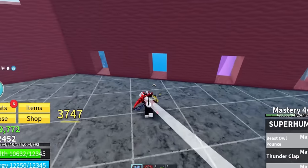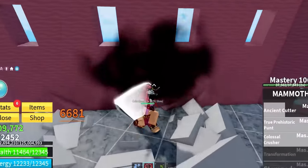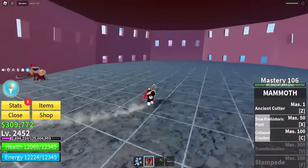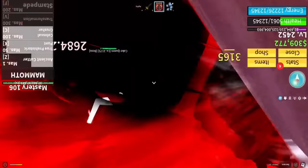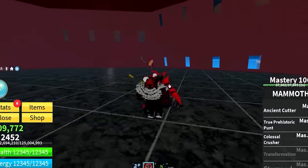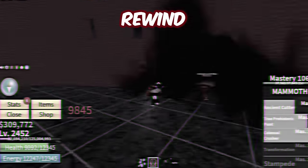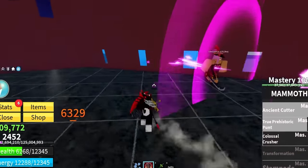This Mammoth fruit is actually gonna be really good for getting in combos on your opponents. I'm just straight beating up Big Mom right now — she's not getting any damage on me whatsoever. This is actually way too easy. Using Persistent Punt, Colossal Crusher, Beast Owl Pounce — I missed the pounce and she did a bunch of damage. But with Big Mom nice and low, hitting Ancient Cutter, Prehistoric Punt, then Colossal Crusher — 10,000 damage with all three together. That's insane.